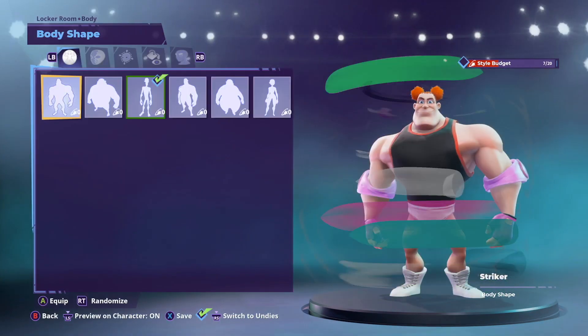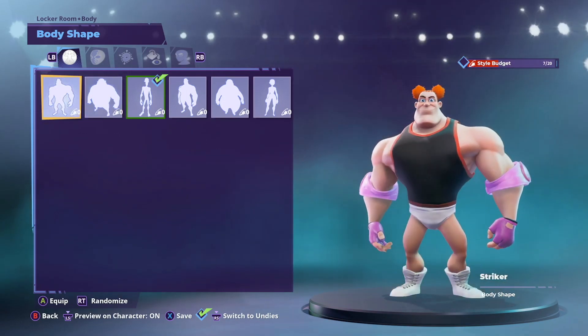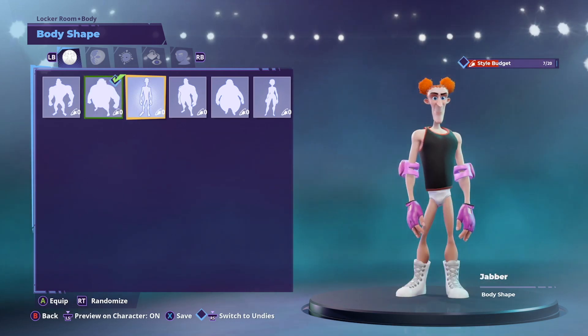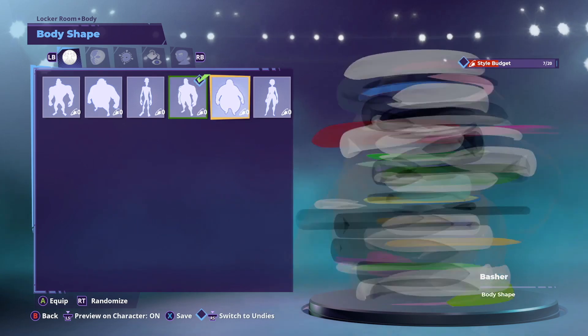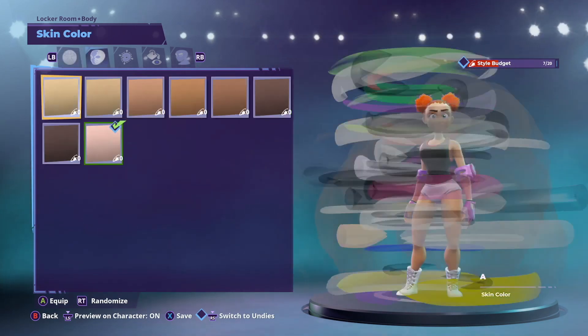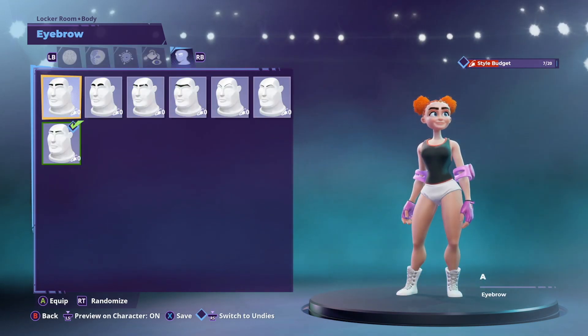You've got your body, so you can go across to your body, and this is where you change how you look. So you can go for the striker body shape, the ringer body shape, and the jabber body shape, or you've got your crusher, your basher, and your fighter. You can also change your skin colour here, your head shape, your eye colour, and your eyebrows.